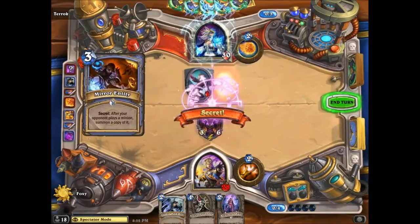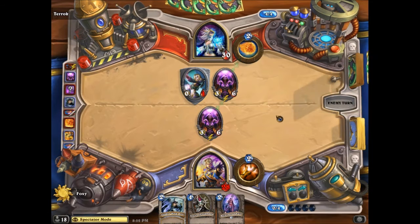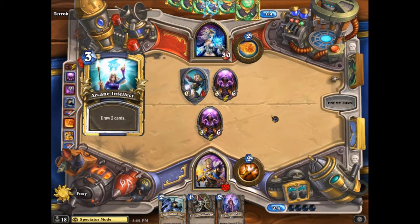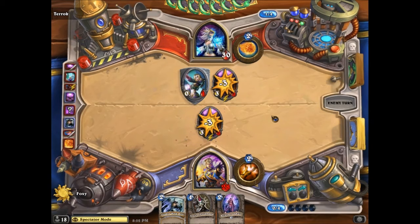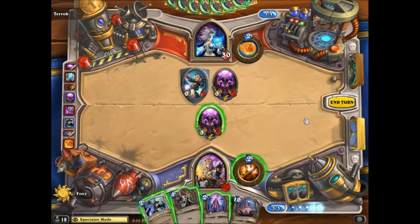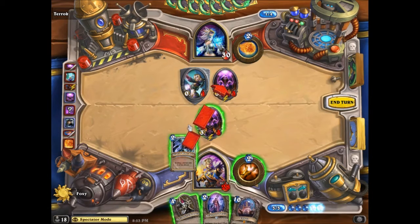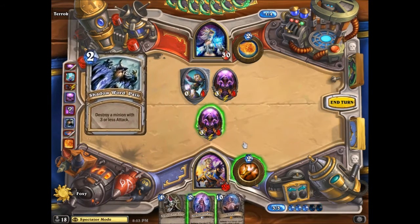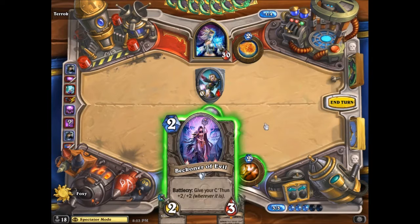I would still prefer to play the Felstalker because it's a 3/5 instead of a 3/6 — well, they both get removed by Fireball so it doesn't matter that much. If he decides not to trade, you could have easily removed it with Pain. But it's still okay — you can remove it with Shadow Word: Pain, then buff the minion up, attack through that taunt, and still have a 3/5 for board control, which is equally fine as playing a second minion for more board presence.